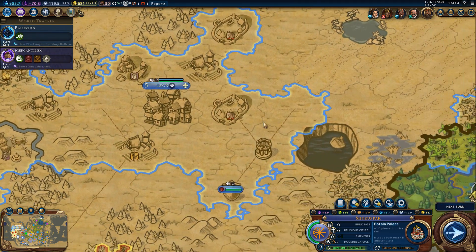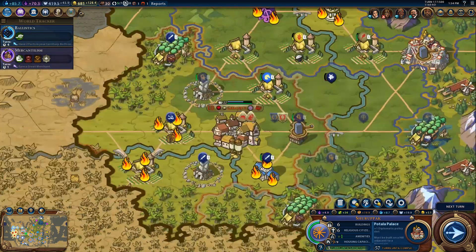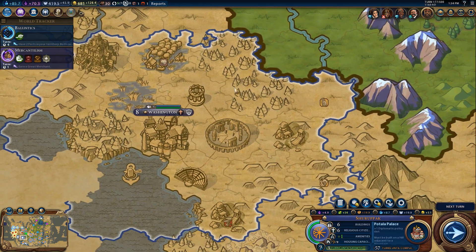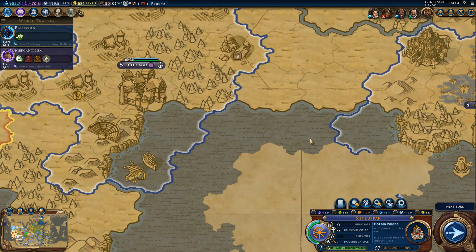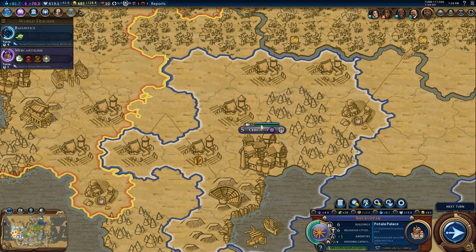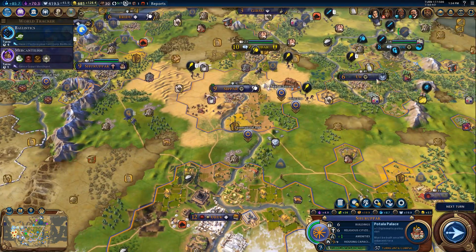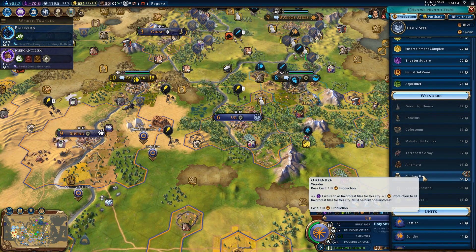They can both build it quickly and build it in a place that would be worthwhile — and that's the Holy Site. Let's not discount Washington entirely — he does have the Hanging Gardens. There are these places he could technically build. But this area has no mountains to speak of. I think we're safe in this wonder race. For reference — Chichen Itza is 65 turns!